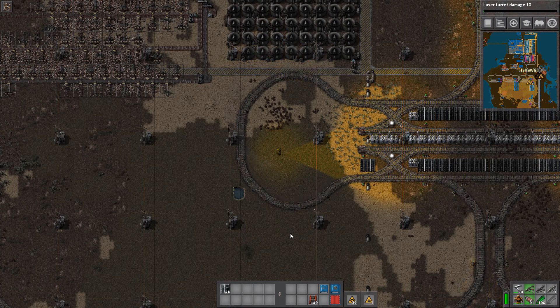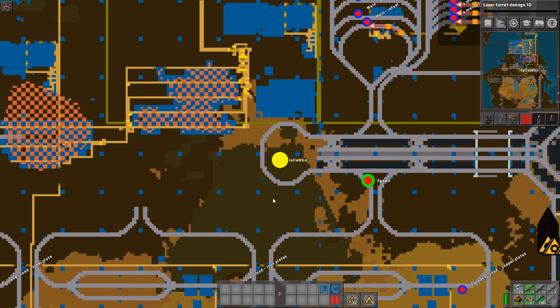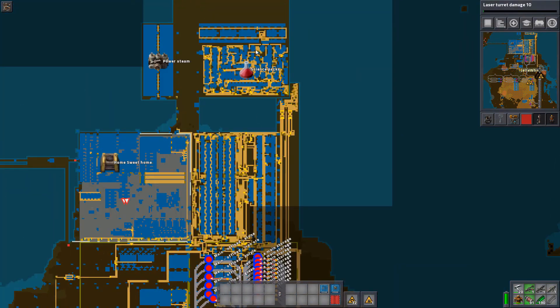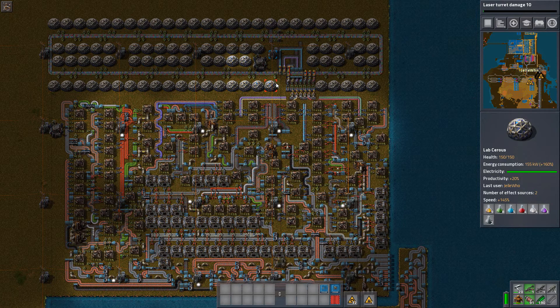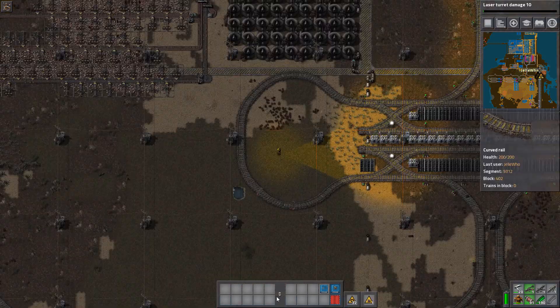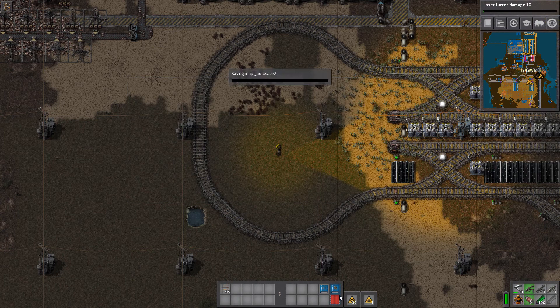Welcome to another episode of Factorio, episode 63. What I'm going to do is try to get the railroad done because I worked on the furnace area. Then I want to take a look at this system because I told it to start up five minutes ago and still only six of them are working — the rest is not because it's not an efficient system and we want more efficient systems.